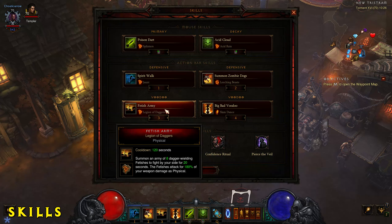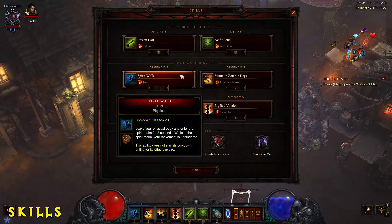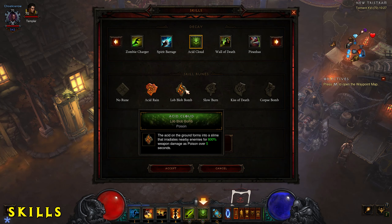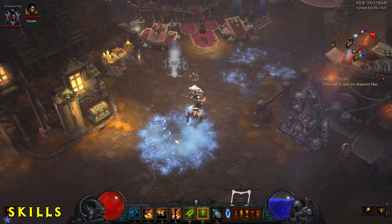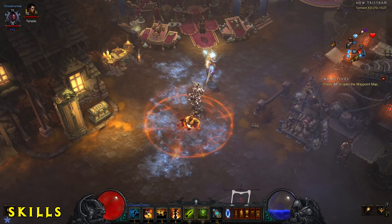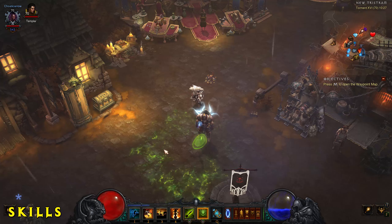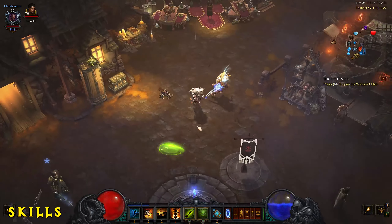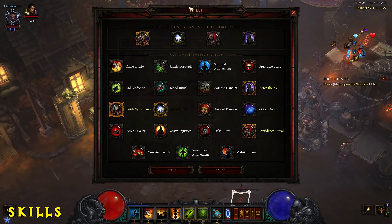Skills in Diablo 3 aren't that complicated, but make sure your skills work well together with your build. For example, if you're a fire Wizard, use skills that deal fire damage since your gear will likely boost fire damage. Each skill also has skill runes that make it act differently — changing elemental damage, how the skill works, reducing cooldown, increasing area of effect, and so on. You also have four passive skill slots which help you through combat.